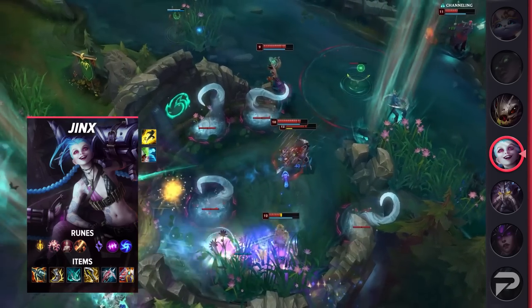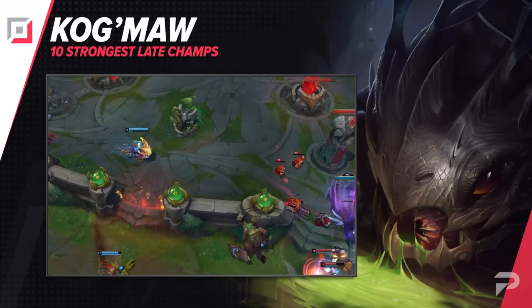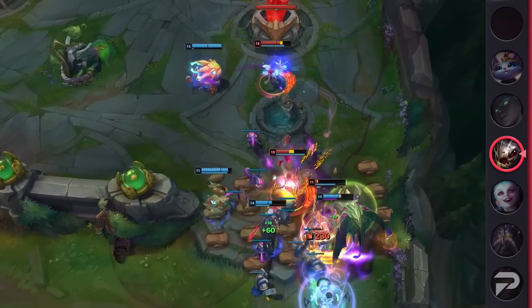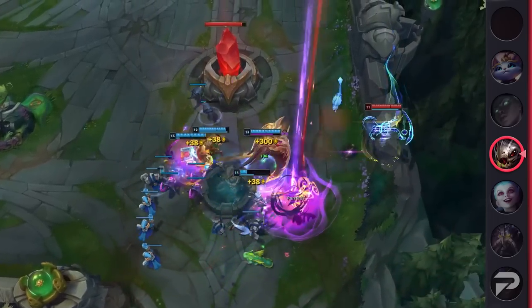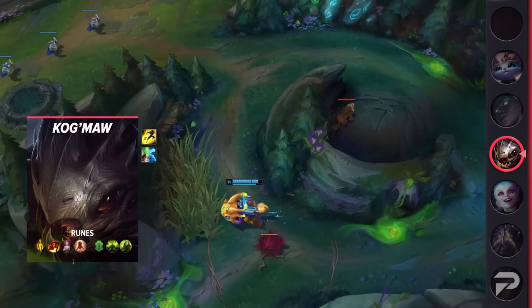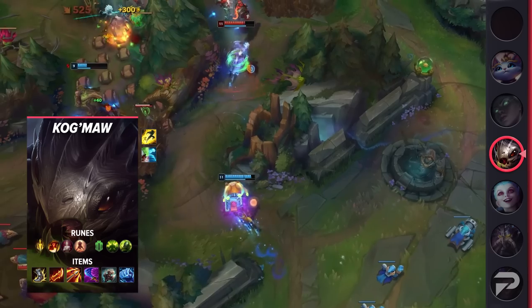Moving on to our next ADC, we've got Kog'Maw. This creature of the Abyss is known for his crazy amount of tank shred and mixed damage. Similar to Jinx, he offers a weak early game that forces you to play safe in order to reach the late game. Once you reach that late game, however, Kog'Maw can shred through anyone and everyone thanks to his W. With his tank build options, Kog'Maw also becomes extremely difficult to kill. Overall, if you're trying to space glide and embrace the front-to-back playstyle, be sure to check out Kog'Maw.